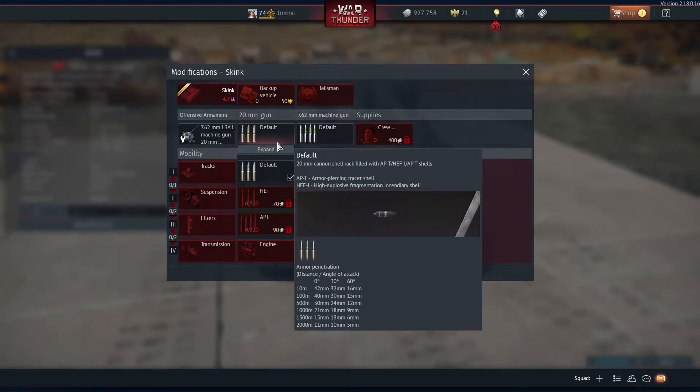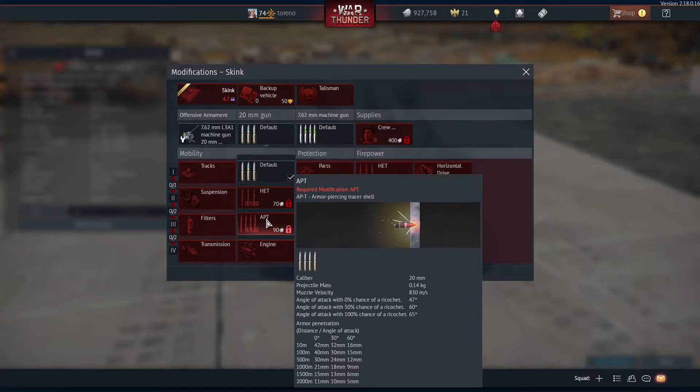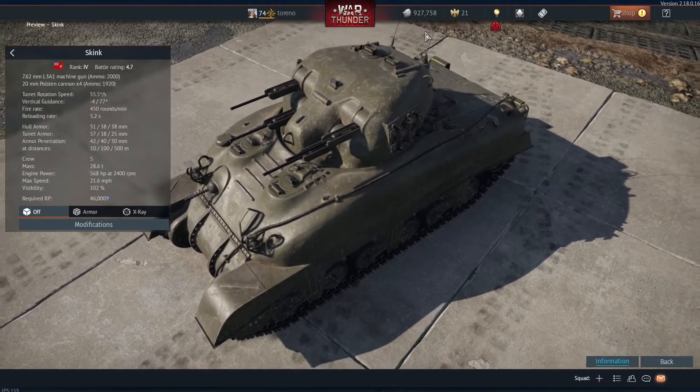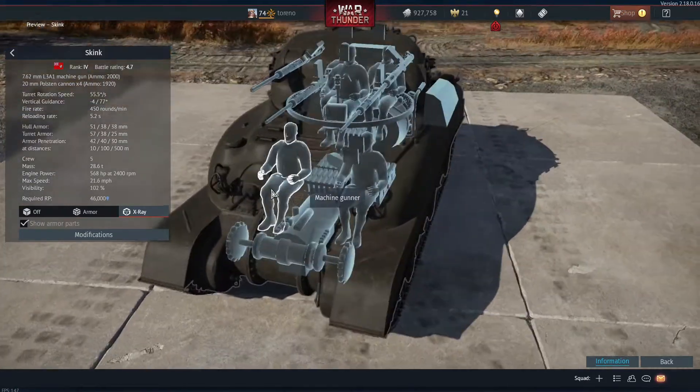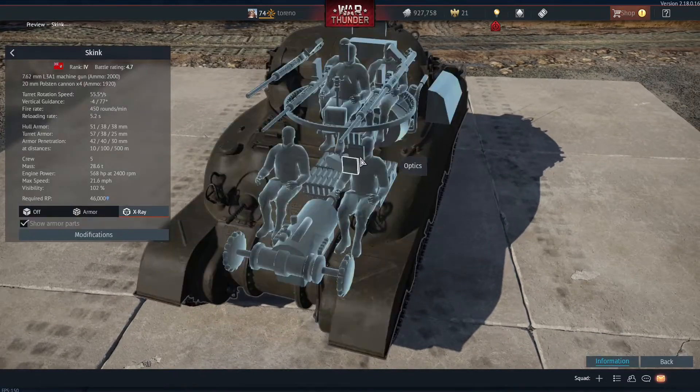Looking at the ammunition, we've got two high-explosive rounds: a high-explosive fragmentation incendiary tracer shell and one without the tracer. The armour-piercing tracer shell isn't the best — 30 millimetres at 500 metres at a zero-degree angle — but this isn't an anti-tank vehicle; it'll do in a pinch against lightly armoured vehicles. It also appears to have a hull machine gun showing up on the stats card, though it's not visible on the X-ray view.